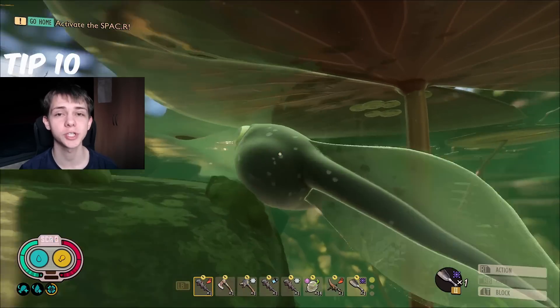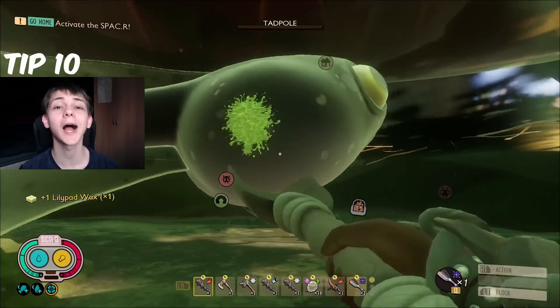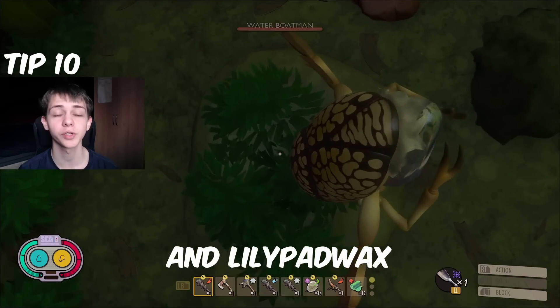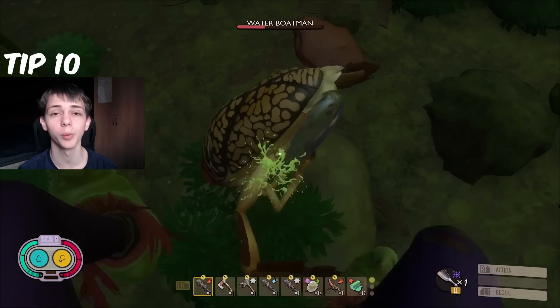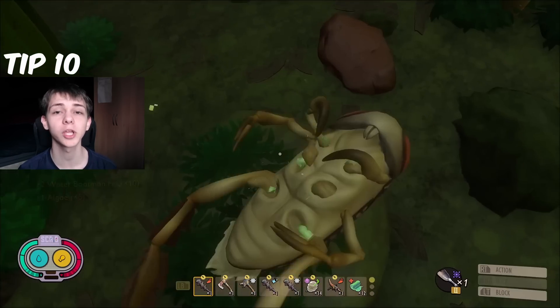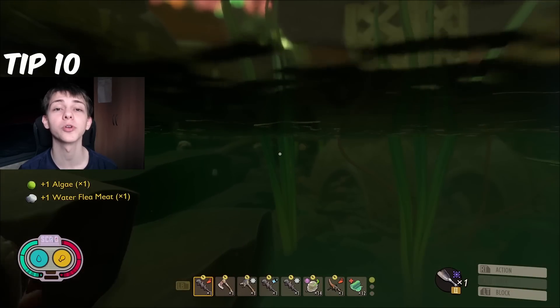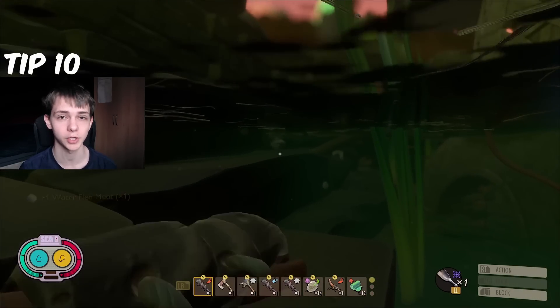The final tip, number 10, is that you can steal and loot algae from a lot of the water creatures. This includes the Water Flea, the Tadpole, and the Water Boatman. They will all drop algae upon death sometimes as a rare drop, and you can also loot it from them when you're stealing using Sticky Fingers or the Rascal Rogue mutation.